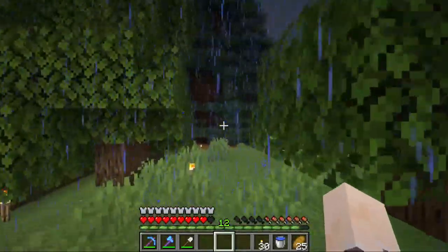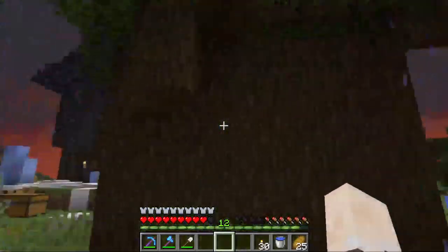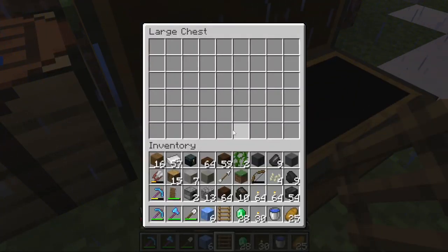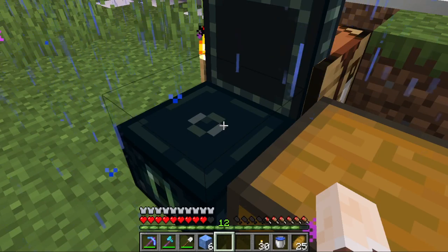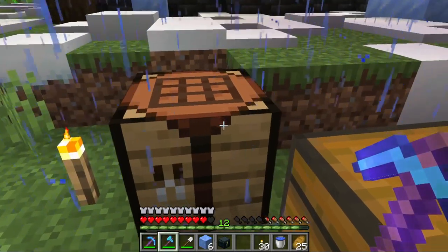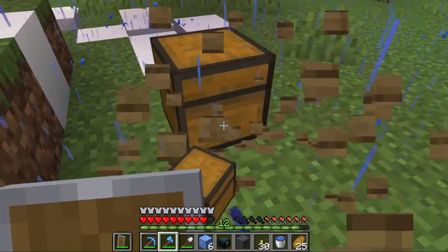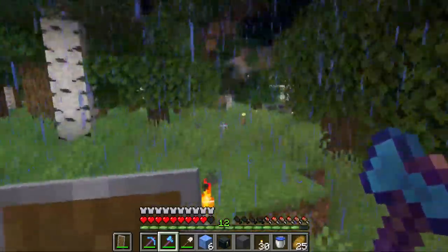I might lose my voice so I'm probably going to end the stream soon so it doesn't get worse. Either way — oh that looks so good! That looks neat. I might do a custom tree somewhere but yeah, that looks cool. I really like how that looks. I'll put down my ender chest here so I can throw my emeralds in — make sure it's my silk touch one. That works. Back to the house we go.